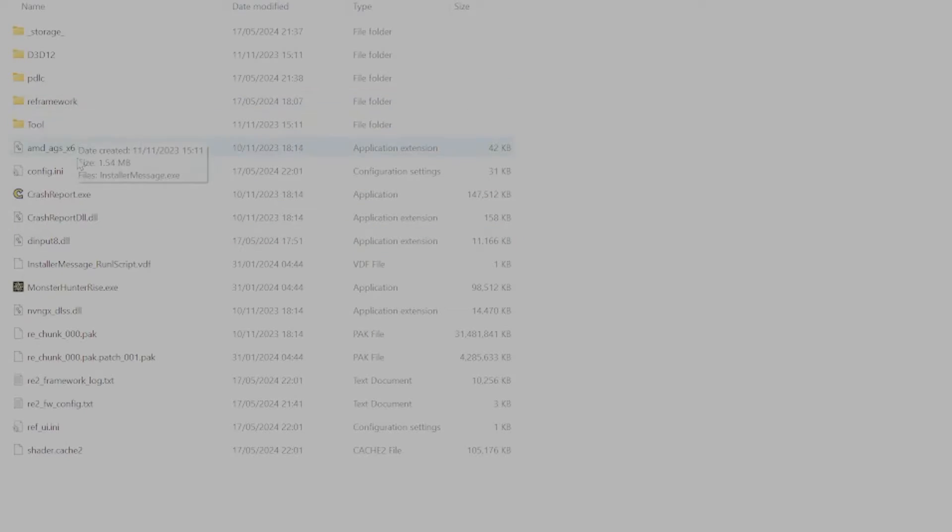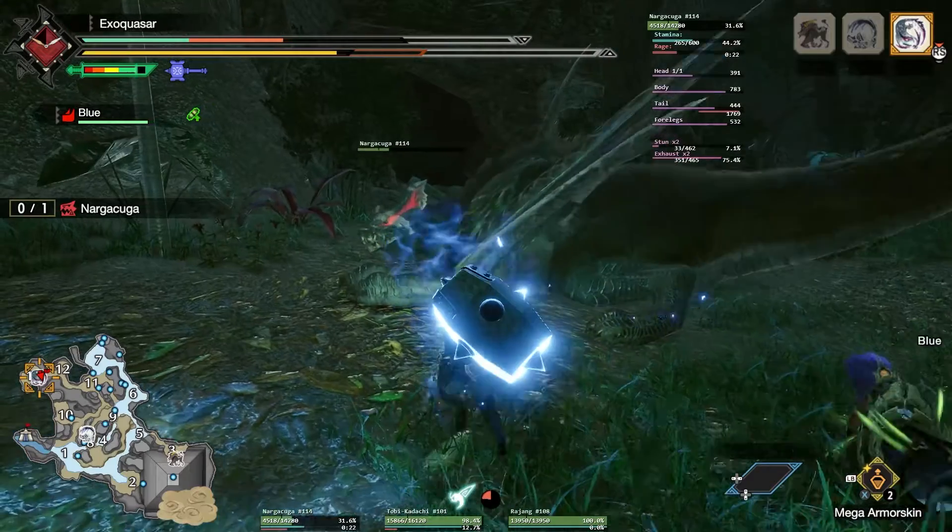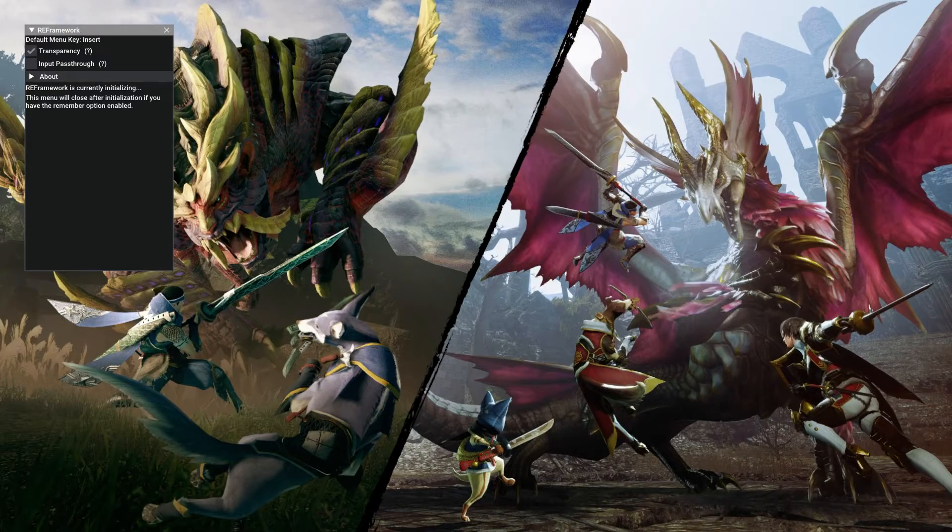From this point, all you've got to do is load up the game and check that it's working. When you initially load up the game you will see a new window pop up in the top left-hand corner, and if you want to toggle this on and off you just have to click the Insert button.